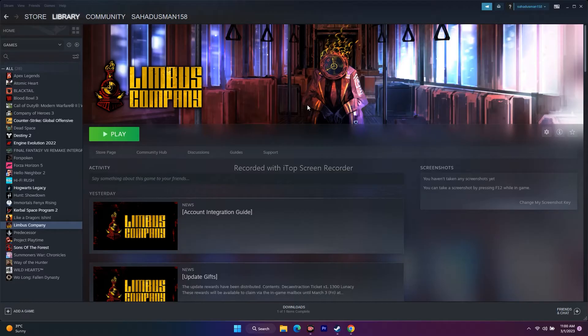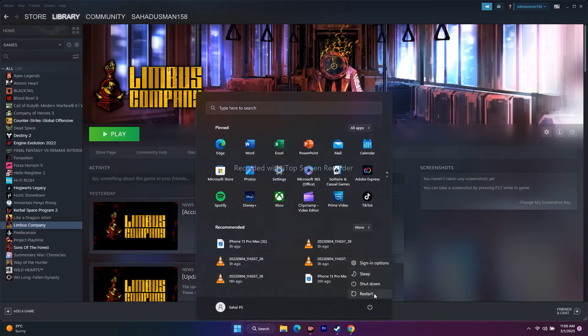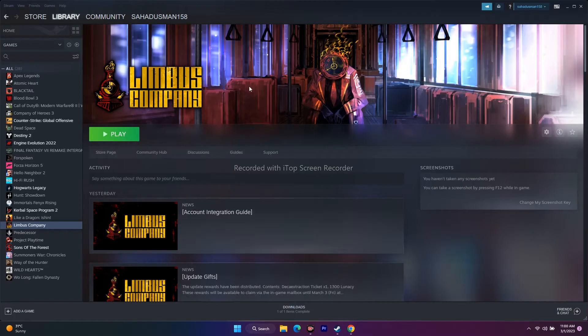The first step is we have to restart the PC. For restarting the PC, which is a very simple step, we can go over here, click on this one, go for a restart. After restart is done, go to Steam and try to play the game — that might work. So this is just a beginner step which you have to try out.